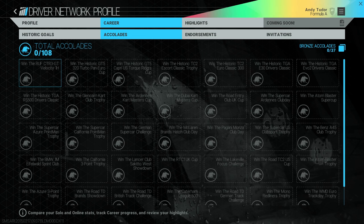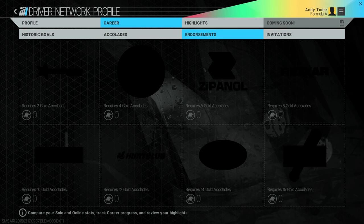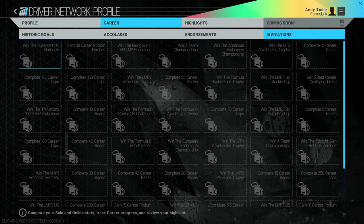You can also see any endorsements signed, and any invitations received to take part in special exhibitions or owners club events. We'll take a look at other parts of the Driver Network in another video.